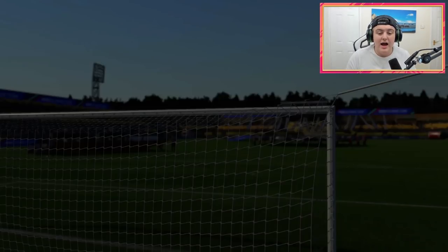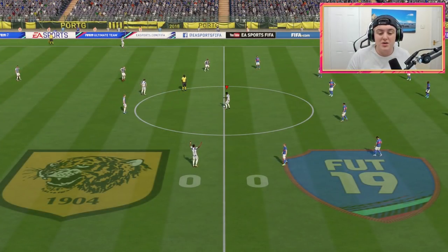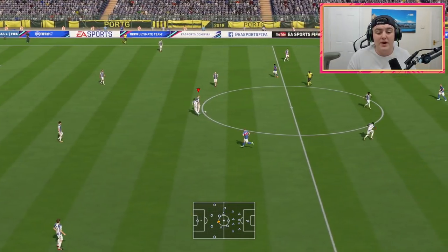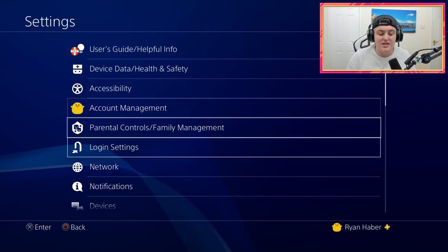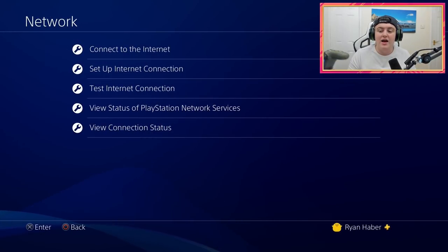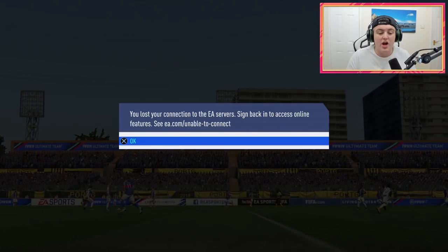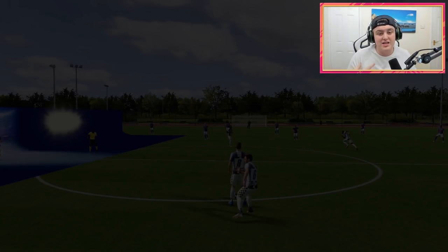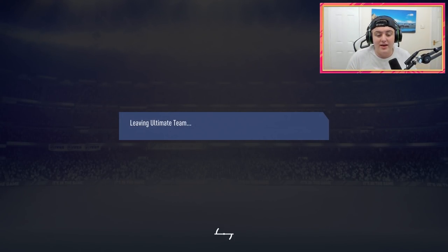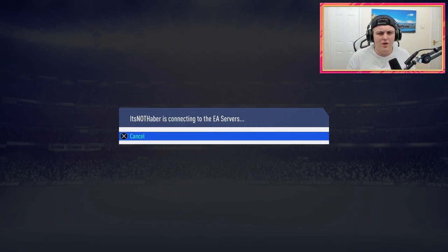Once you get into the game, it's super simple — just follow the steps as you see. You want to get into the game, wait for kickoff, and then either pass the ball out if you have kickoff, or wait till the opponent passes the ball out. You then want to press the middle button on PlayStation, go all the way over to settings, click on settings and then go to network. On network, you'll see 'connect to the internet' — press X on it once, then press X on it again. It will disconnect and reconnect you to the internet.